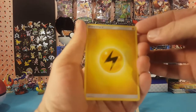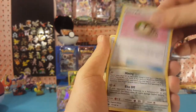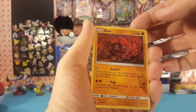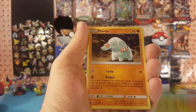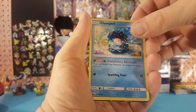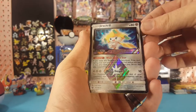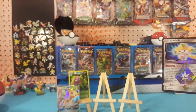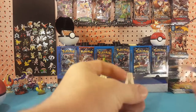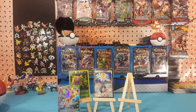We have Electric Energy, Weepinbell, Friend Ball, Mawile, Onix, Bagon, Bellsprout, Wimpod, Clamperl. A Jirachi Prism Star card is in our reverse slot — very nice. And Deoxys is our regular rare. Two hits so far have been in the reverse slot, but not complaining — they are very nice looking cards.